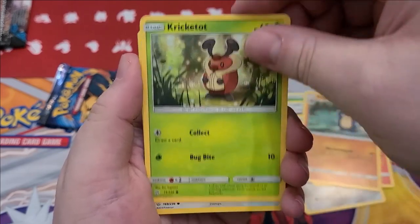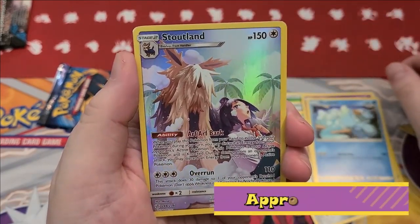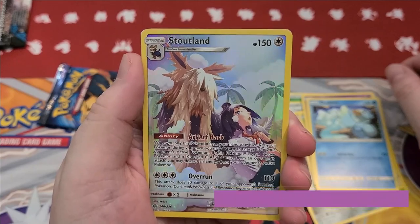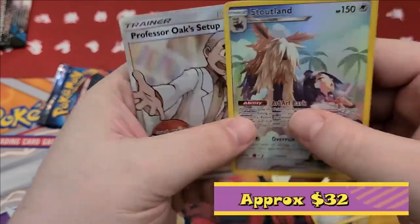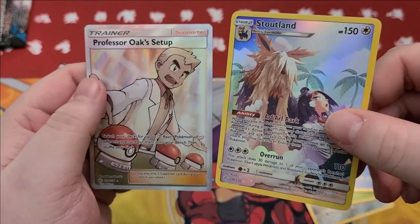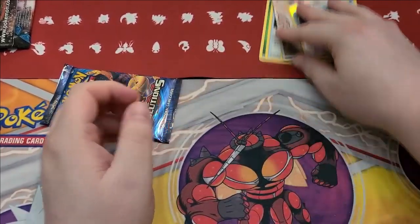It's a white pack because it was backwards from the other ones. Torkoal, Palpitoad, Crickettune, Applin. I haven't opened much of this set, but it's got some good stuff in it. We've opened more of this than some. I got a Full Art Trainer — Story cards, yeah. I don't have this one. They're all worth some money, I think. And a Full Art Professor's Research. That was a pretty good pack — that quite literally is a perfect pack.